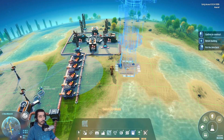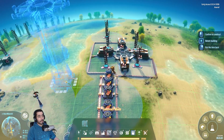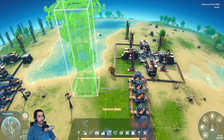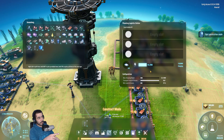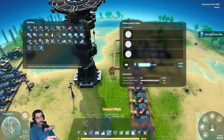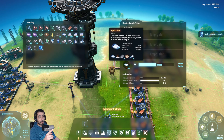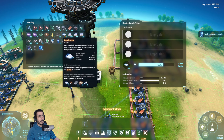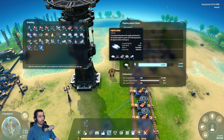The stations consume some energy so you need to be careful about that. Let's place one here. Each planetary station and interplanetary station needs drones to operate. I've got 42 drones — I'm going to put two drones here and leave the other three for the other station.